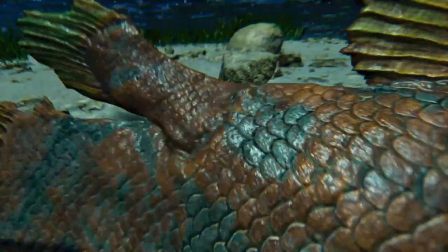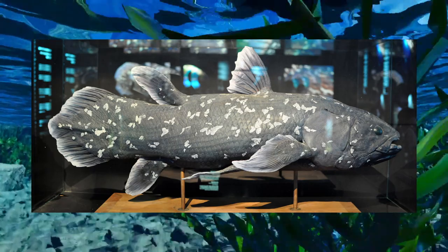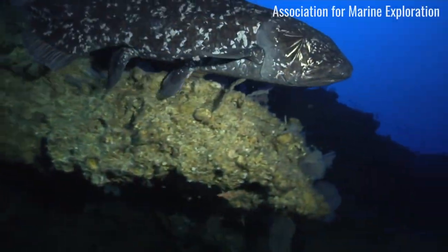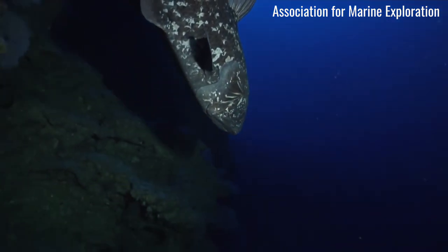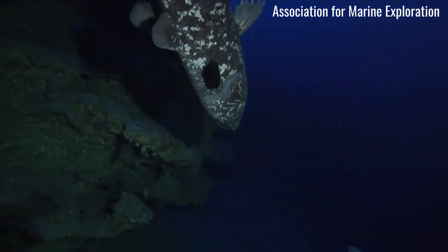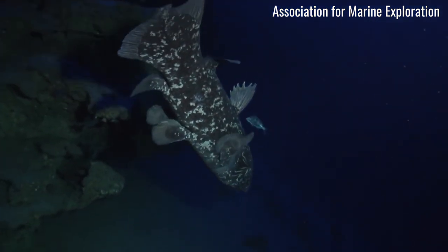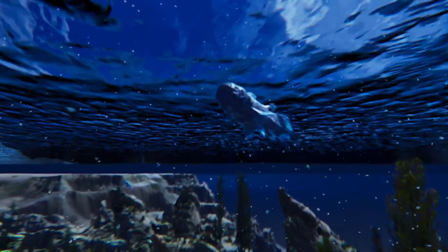It is estimated that they can live for up to 100 years and reach maturity around the age of 55. They are covered in scales that act as armour and have eight fins. They have a unique form of movement, mainly taking advantage of ocean currents and drift. They use their fins to stabilise movement through the water and have high manoeuvrability, being able to move their bodies in almost any direction, and have been seen swimming belly-up as well as doing headstands.